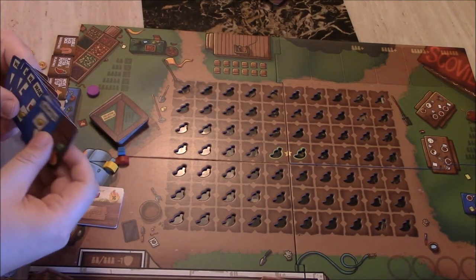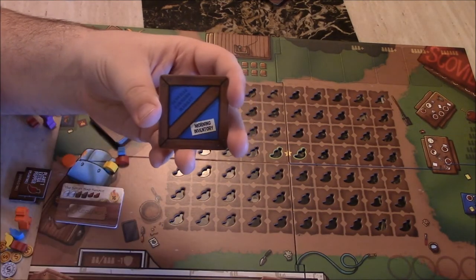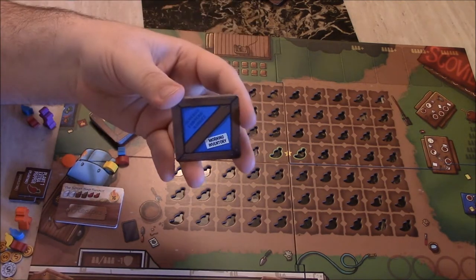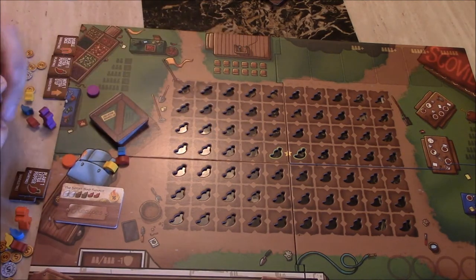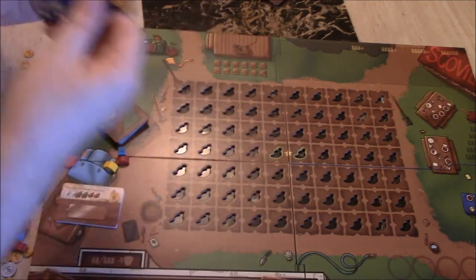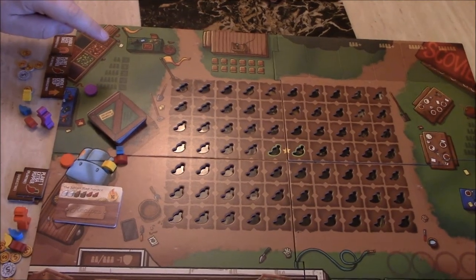There are two main decks of cards — auction and order cards — and they come in blue and green. Blue signifies the morning, so when you're using those you're in the morning phase of the game. As the game progresses you go into the afternoon phase. These are the orders that we are trying to fulfill, and there's a little chart on the side here.